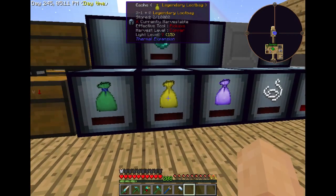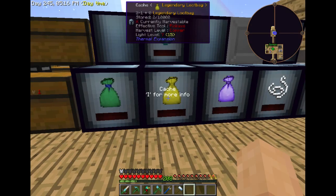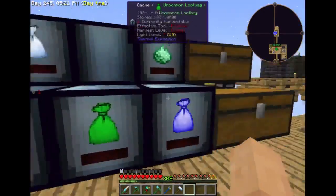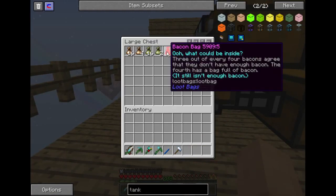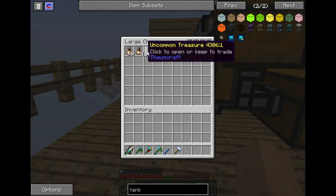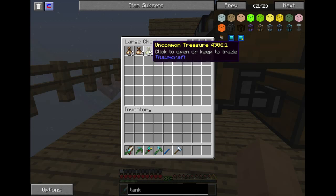And then we've got epic, legendary, and sorin — which I've only got three of, apparently, in almost two days. Two legendaries, and those I made myself. They have a 0% drop chance.